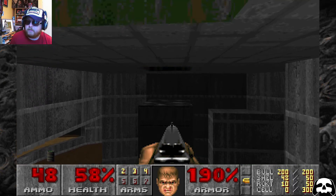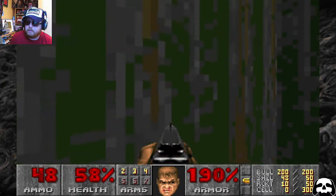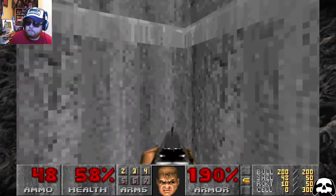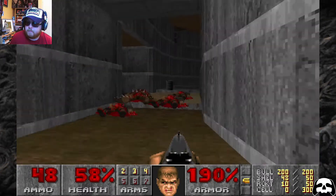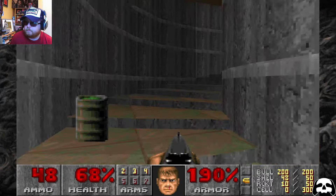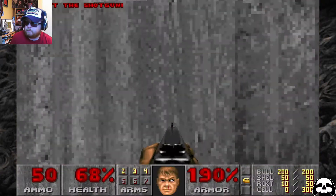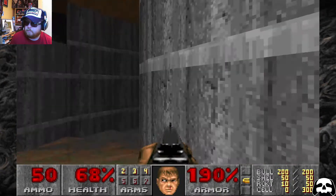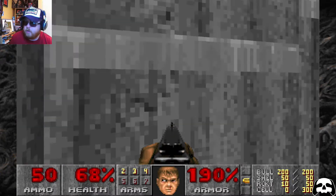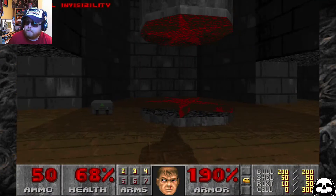There's a hole above that one — fingers crossed there's a hole above this one too. There is! What have we got in the hole? A switch. Where to go now? This is quintessential Doom — you think you know a level and you forget one little thing and you end up trying to work it all out.